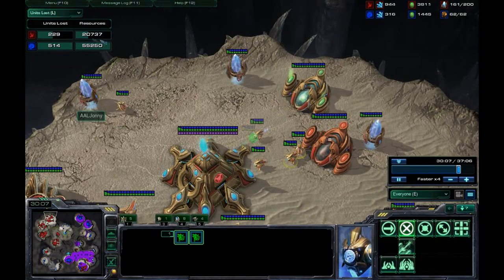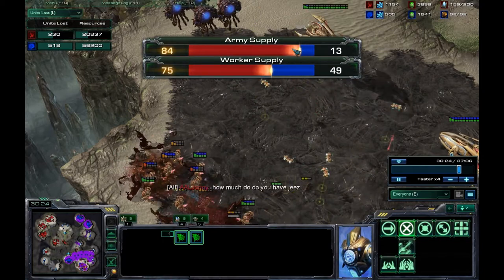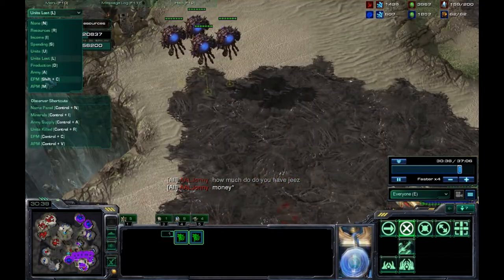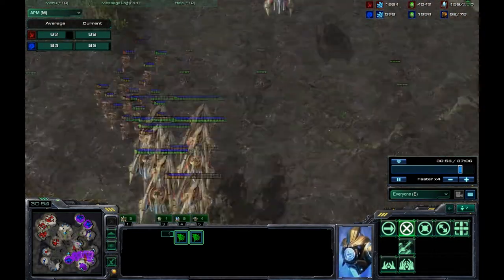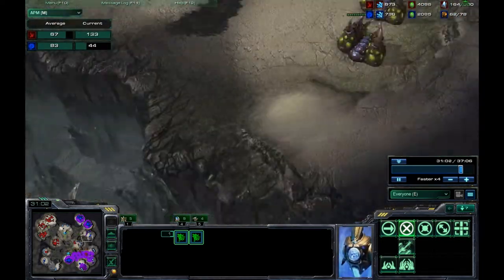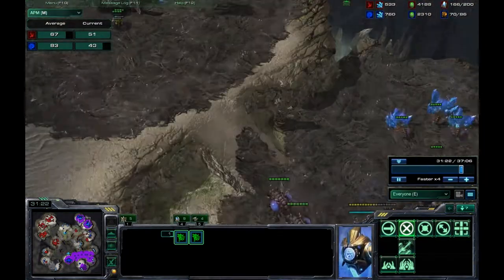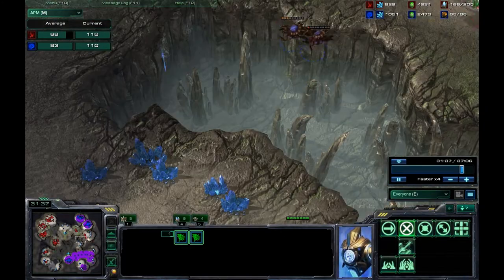Looking at the units lost tab, you can see how far behind he is. You don't really need much APM to do this build - an average of around 67-70 APM, while professional players have 100 to 300 APM.